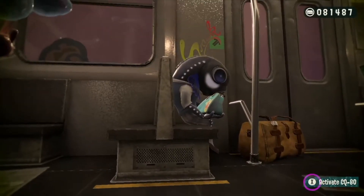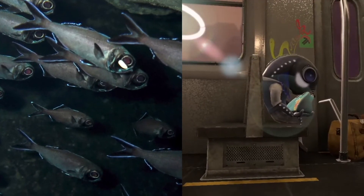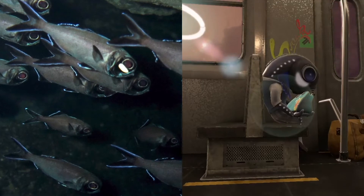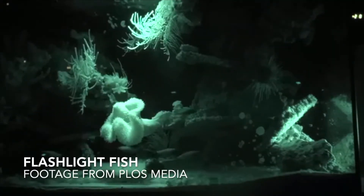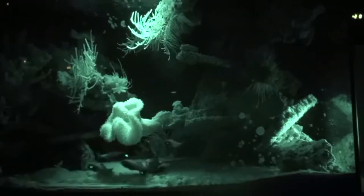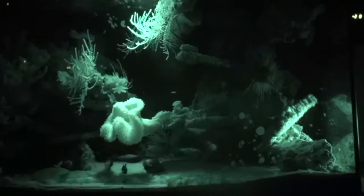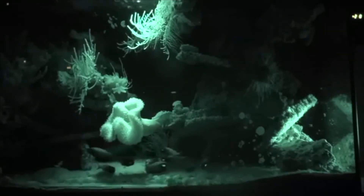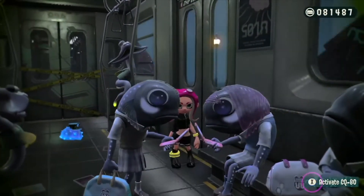Moving right along, we have the flashlight fish, named after the glowing patch beneath their eyes — they can thank their bioluminescent bacteria friends for that ability. And it's more than just a convenient way to see in the dark. These animals are able to give off certain signals by blinking their light-up patch, kind of like Morse code. They may change their blinking pattern to confuse predators or keep their lights on when they're trying to detect prey, but this mechanism is still being studied by scientists to fully understand it.